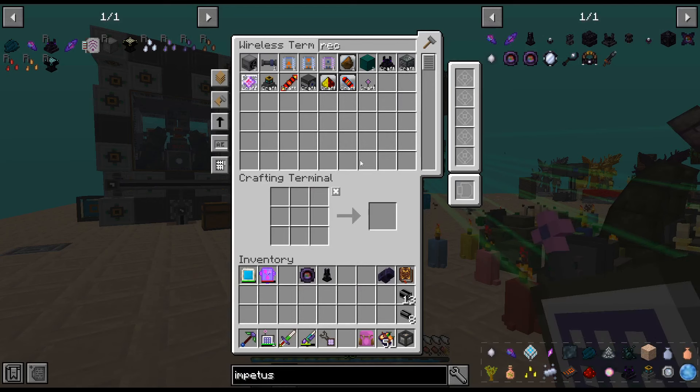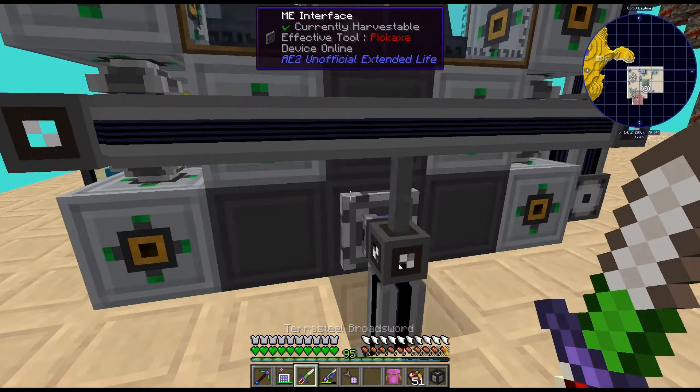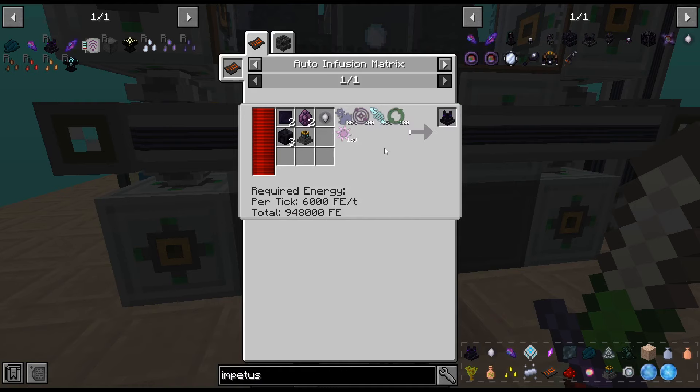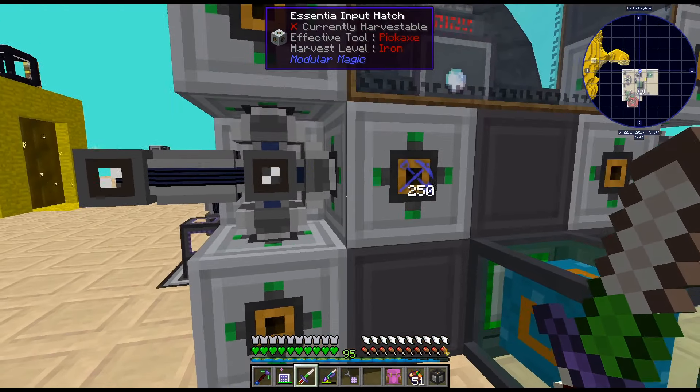All right, actually it looks like it's done. Now I just need to make sure I have everything we need in here, which it does not look like we do. We have alien — pretty sure we have aurum. I think we have all that stuff, I just don't have enough, would be my guess.